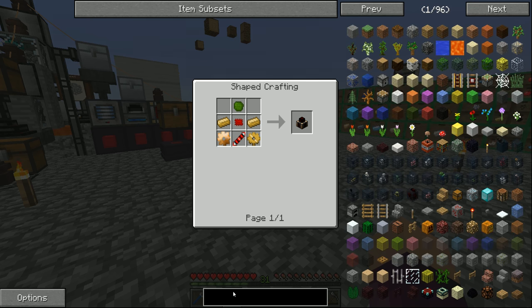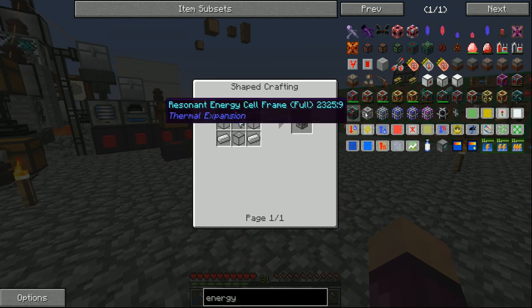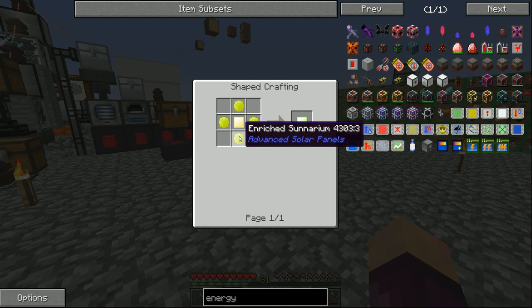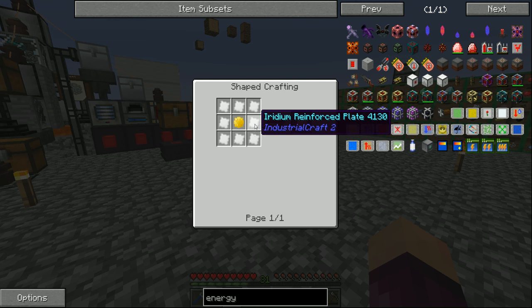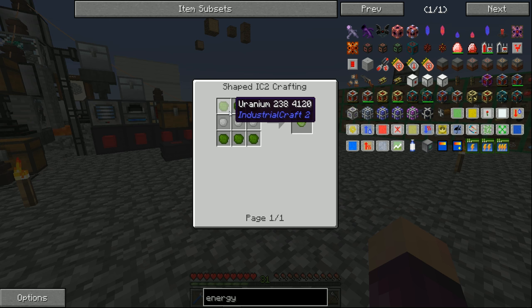Another example is Applied Energistics. In order to get started with Applied Energistics, which by the way is much much harder to do in this modpack than it normally is, we need either an energy acceptor or an ME controller, both of which require this Certus Quartz wrench. To make the Certus Quartz wrench we need two enriched sonorium alloys, and to get those we need normal sonorium alloys, and to get those we need iridium reinforced plates, which requires iridium ore made using MOX fuel, which is made from uranium-238.